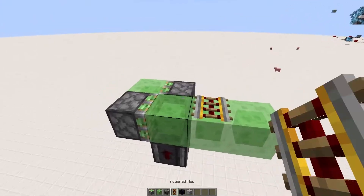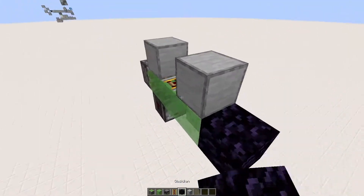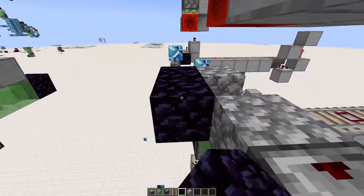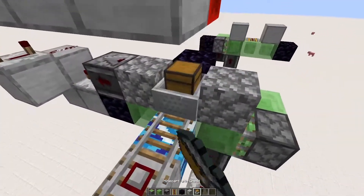Then you just put a rail here and put two blocks on either side, and then you can send this back and forth. I've used glazed terracotta here, but you can also use obsidian. As long as you have a block here, the minecart is going to be inside of it like this.